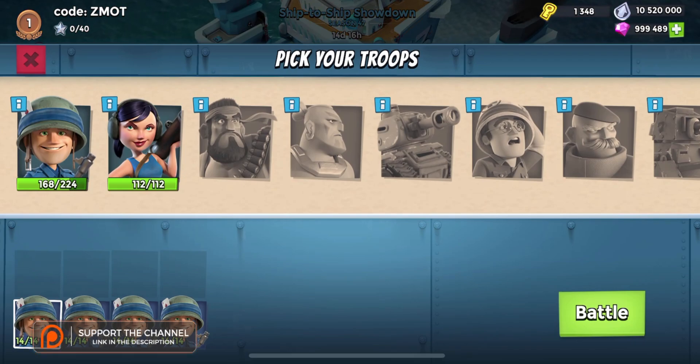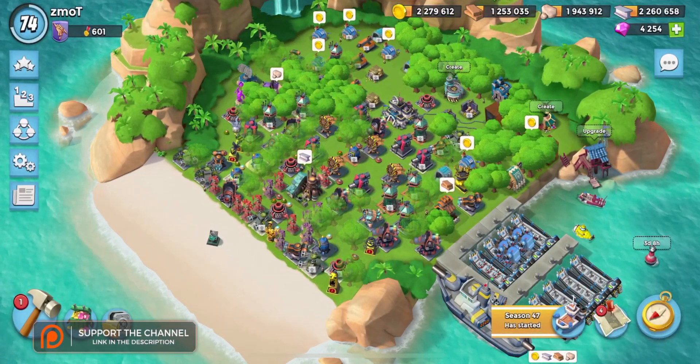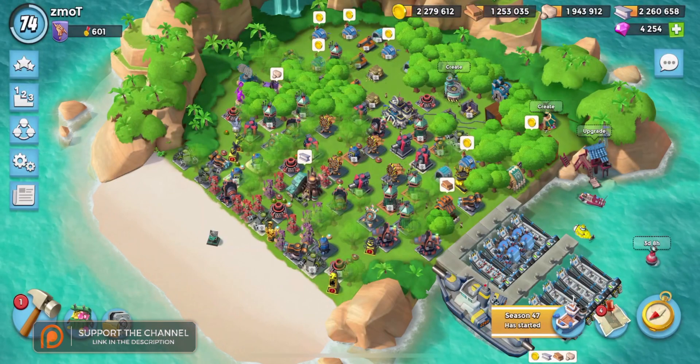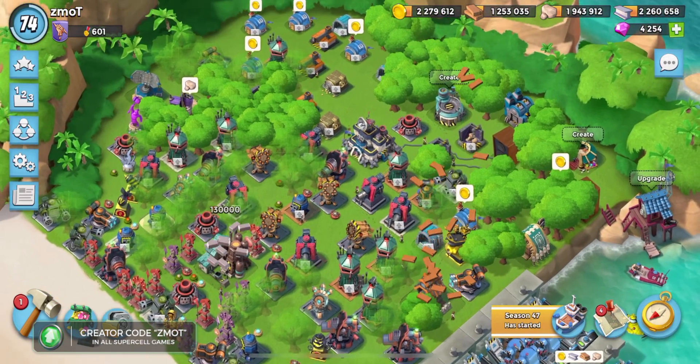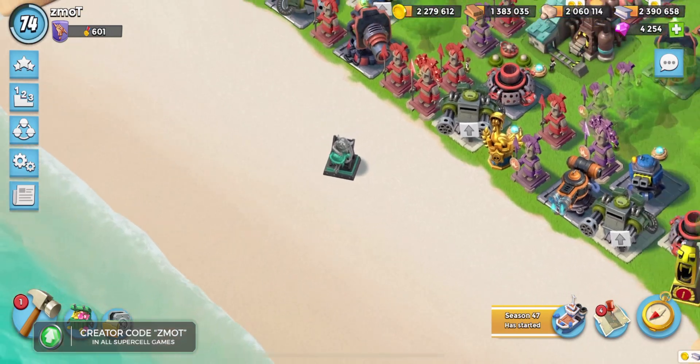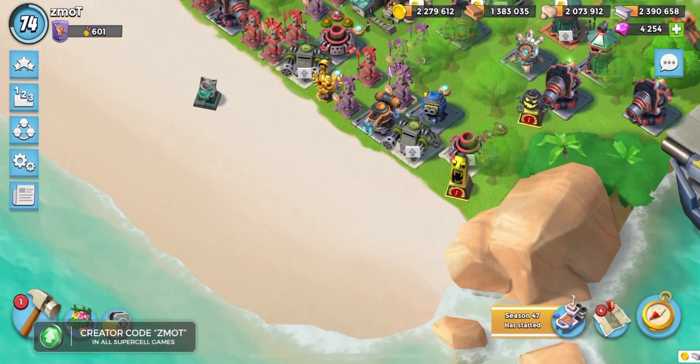Two little caveats I wanted you guys to be aware of. Anyways, back to the real game. Checking our creator boost is active — code ZMOT in there. Doesn't matter if it's uppercase, lowercase, mixed case, whatever the heck you want. Throw it in there. Go support those turtles if that's your thing. If you don't know what I'm talking about, check the cards above.